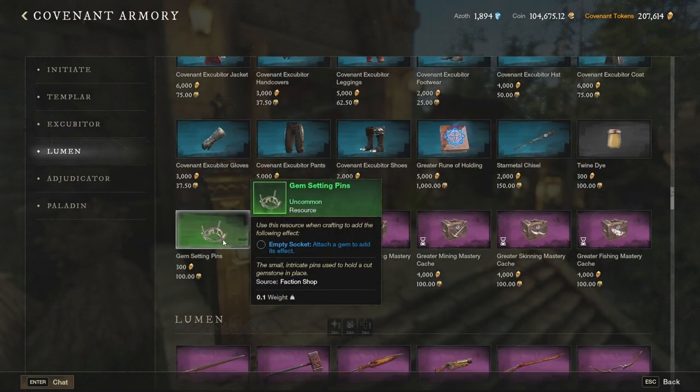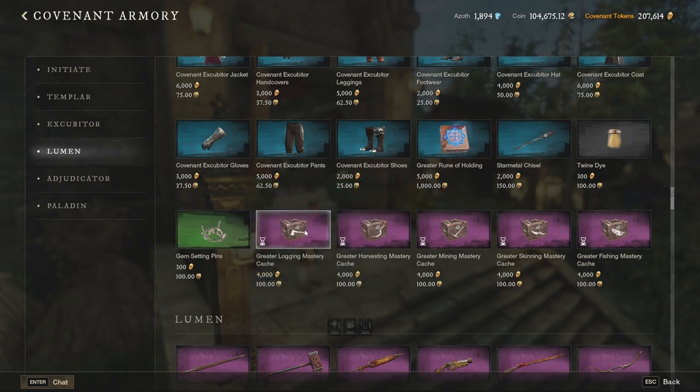Then you have the gem setting pin, which can apply a gem socket to a specific weapon. This is mainly used for artifacts that come without a gem socket but allow you to add one. A good example is Pestilence, which is one of the artifacts that comes without a gem socket but you can apply one with this item. Again, avoid buying the gathering boxes — this is not worth it.